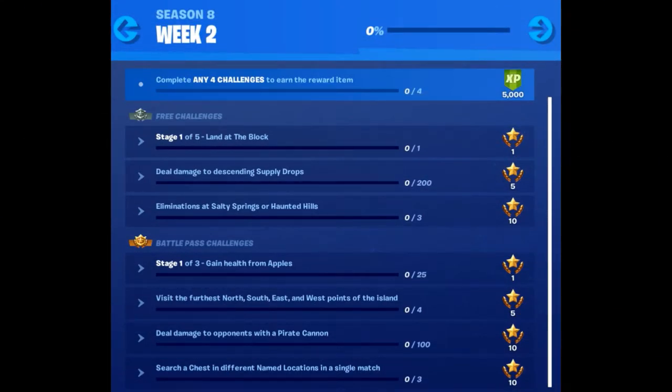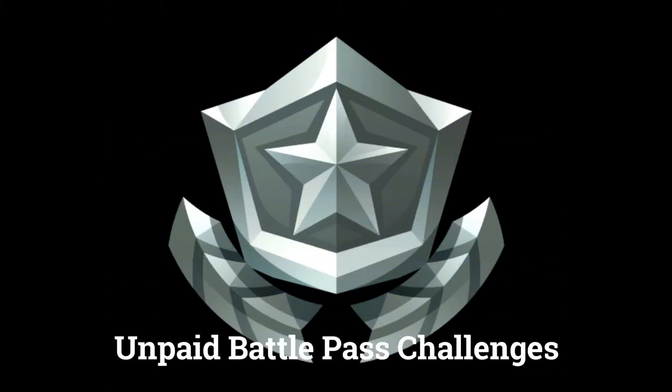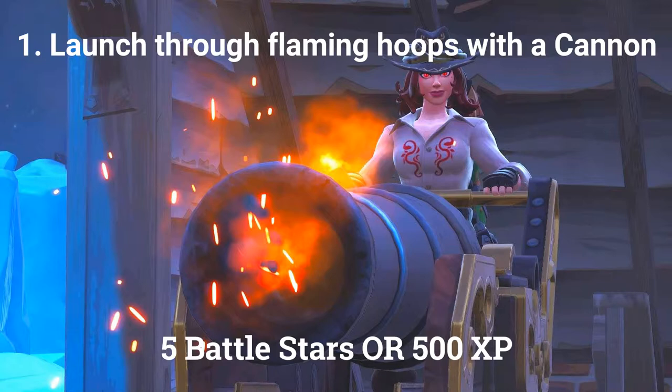Let's start with an overview of the challenges before going into the details. There are 3 challenges available without the paid battle pass. The first is to launch through 3 flaming hoops with a cannon, worth 5 battle stars or 500 XP if you are at tier 100.